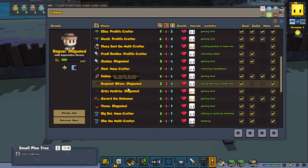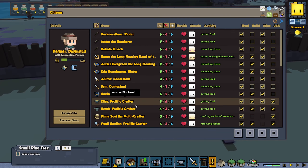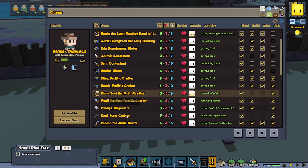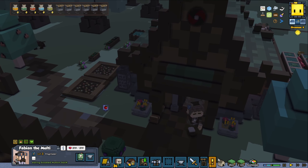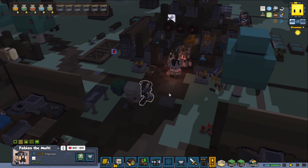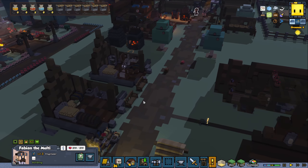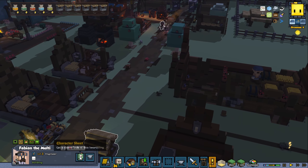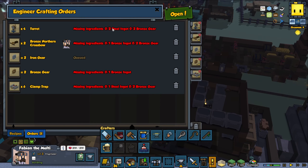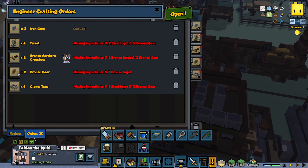So where's my engineer at the moment? Do I still have the engineer? We should have that. Fabian the Multicrafter. I think he might have trouble reaching his workbench potentially. So if we go in here again there's the order — let's see if it says something. It says that this one is queued, so it should be possible to do.